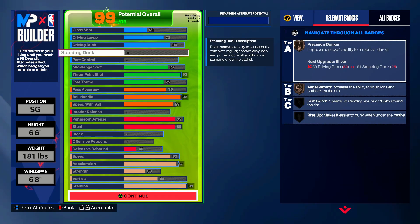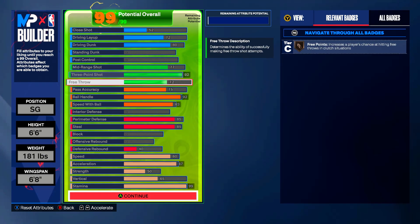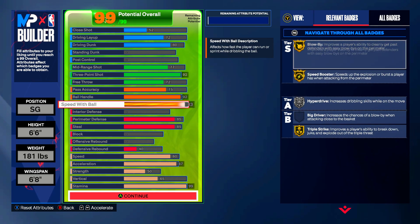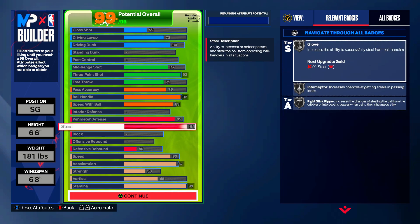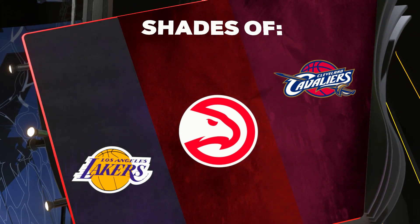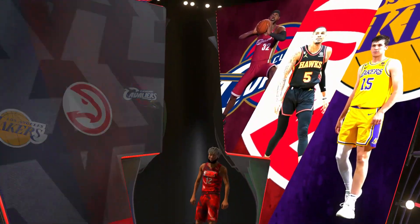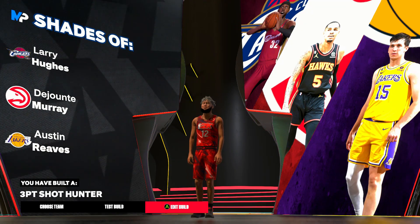To recap: 80 driving dunk gets you silver limitless; pass accuracy 75 gets you any decent relative passing — I honestly wouldn't go lower than that; ball handle 92 gets you everything besides Trey Young; 85 perimeter defense gets you all those silver badges, same with steal. Your shades are going to be Cavalry, Hughes, De'Jante, and Austin Reeves — I keep getting two out of three. You are a three-point shot hunter.